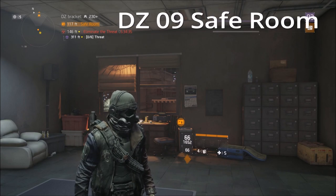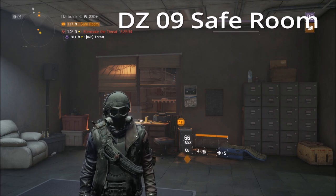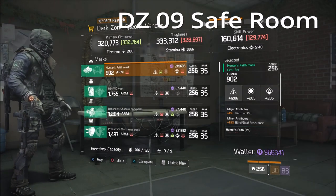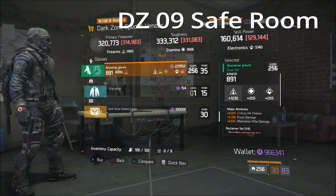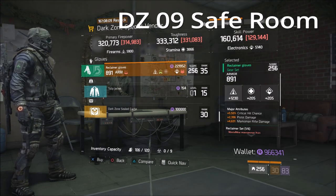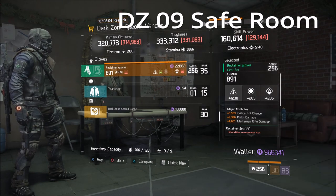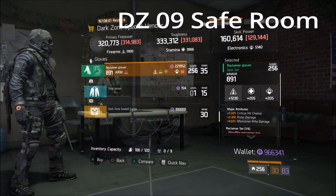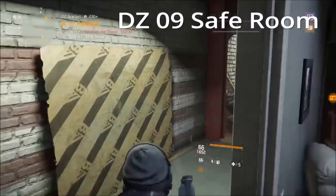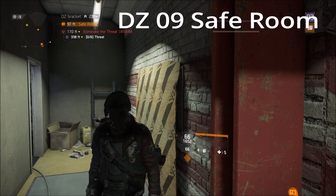For the final stop at the DZ09 safe room — sadly this was not a great vendor reset this week. There were a few items that weren't too bad, but the final item isn't even that great. Only pick it up if you need it: Reclaimer gloves with 5.5% crit chance. Get rid of the pistol damage and reroll for critical hit damage if you use marksman rifles with Reclaimer. Other than that, these were the best items — I'm not going to put any junk in there, whether you're a day-one player or new to the game.